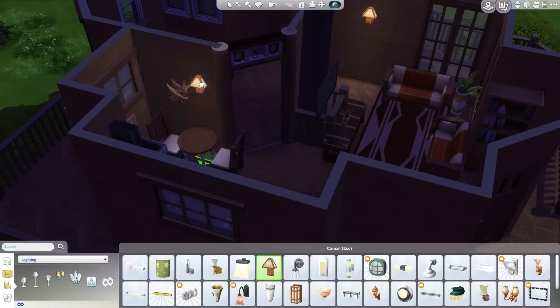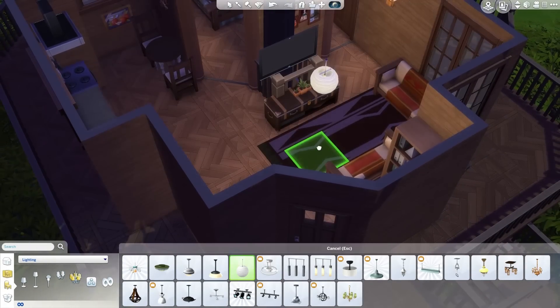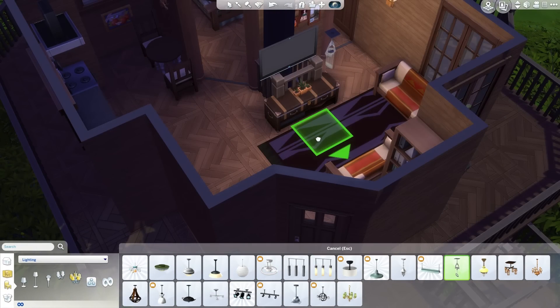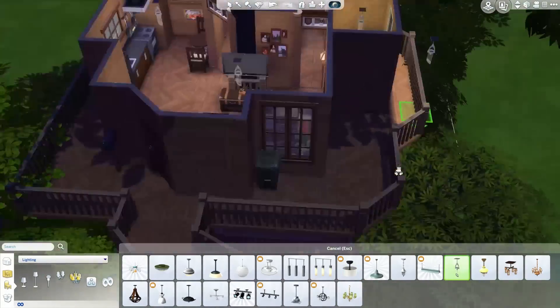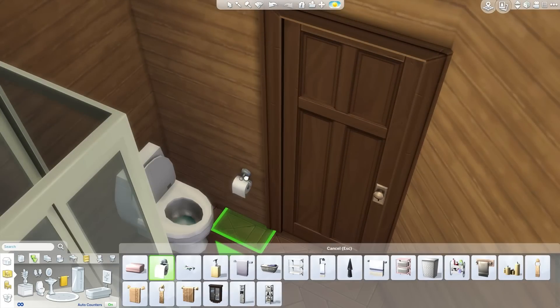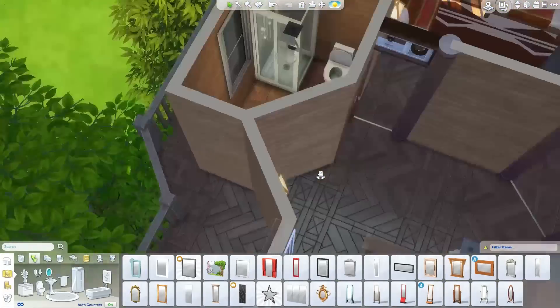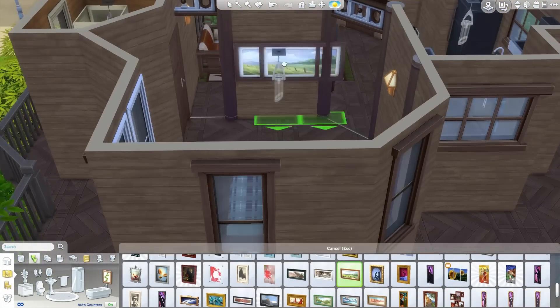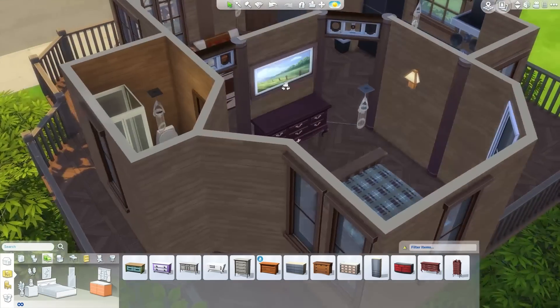Getting the lighting in here — you have to check it at nighttime, because during the day this room is technically outdoors. Because the tree goes through the floor and the roof there's an open hole to the outside, so the lighting is simulated as outdoor lighting. The lights don't actually produce light during the day. The exception is the bathroom — that's an enclosed room with a door, and any enclosed room will have indoor lighting; others will not.